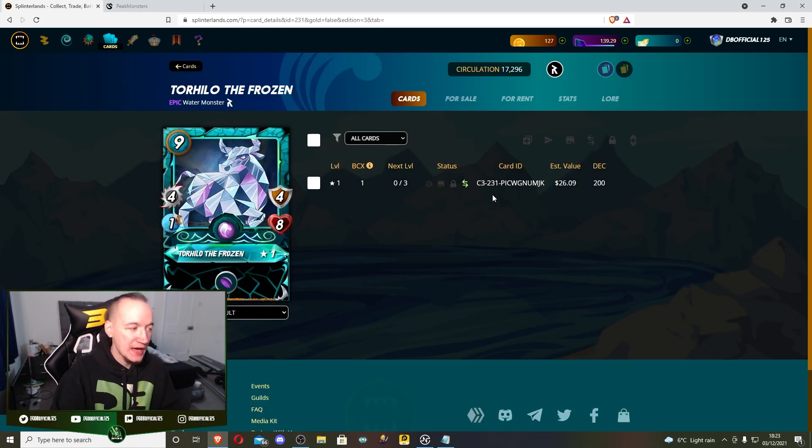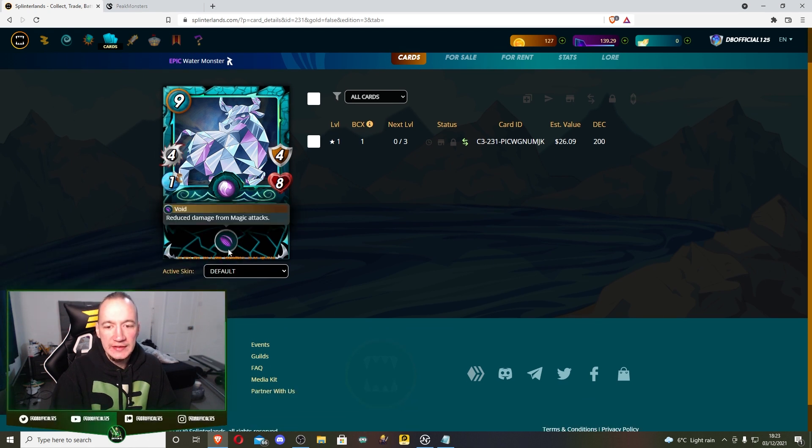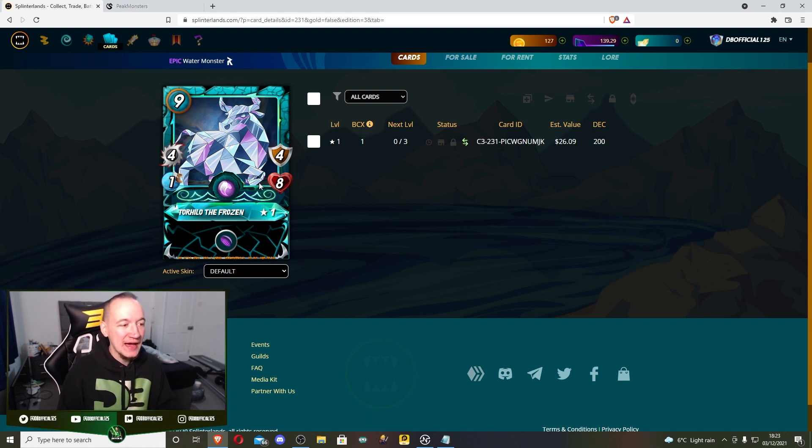While you're playing the Bortus summoner, he's reducing their magic damage. What you then do is play Torhilo the Frozen as your first card. He has the ability called Void, and what Void does is any damage that is 1 will do 0 to him - they need to have at least 2 magic damage after Bortus has reduced it to even touch you. So unless they have Jino Shainers, they pretty much can't hit you. Torhilo blows through them like nothing because he does 4 damage and they can't even hit him.